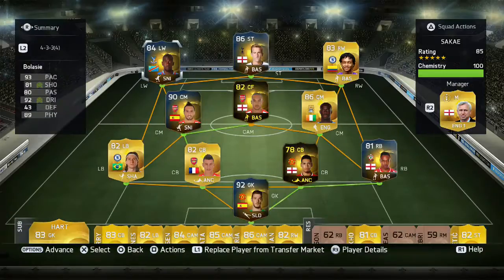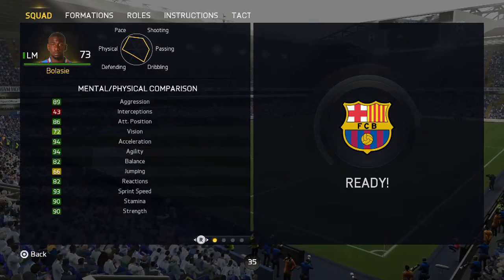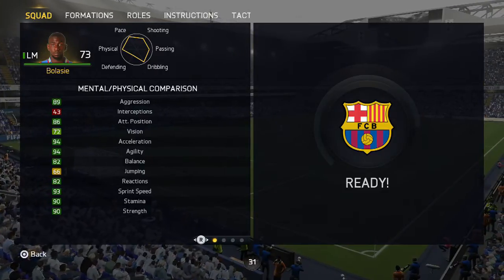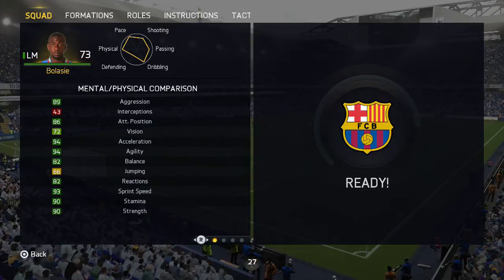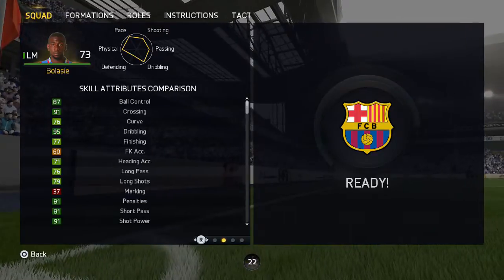Team of the Season Bolasi is a pretty decent player. I had to use him as a left wing at first because at the left mid he was really out of position. As you can see, at the left wing also he was a bit out of position. So in the first two games I played him as a left wing and he did a pretty decent job.